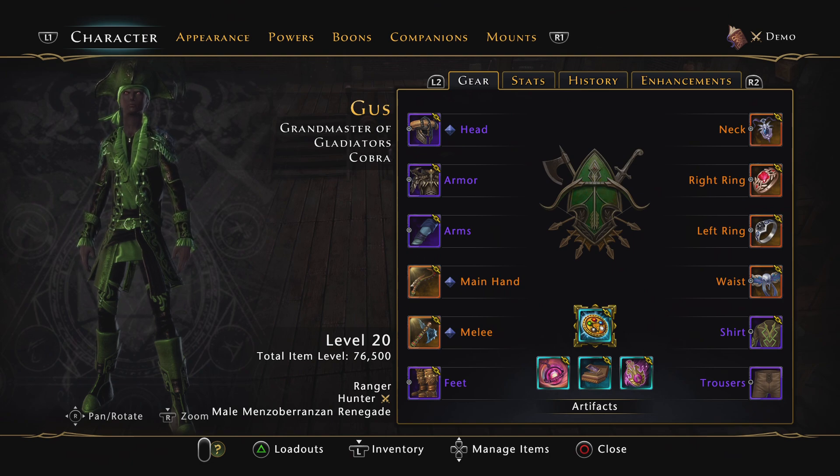Hey guys, it's Gus. There's a term that has been popping up a lot more lately — it's called an HR buff, and that's when a Hunter Ranger builds around buffing. There are some nuances about this build.